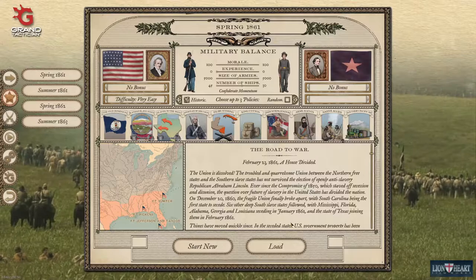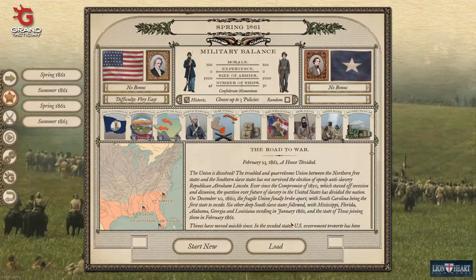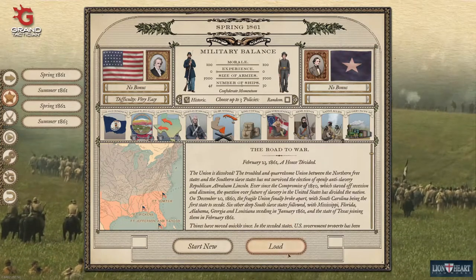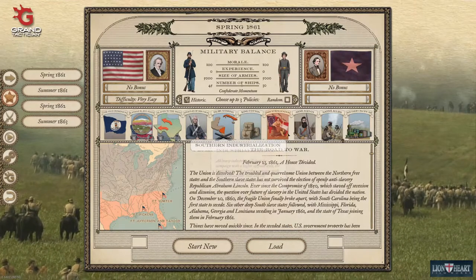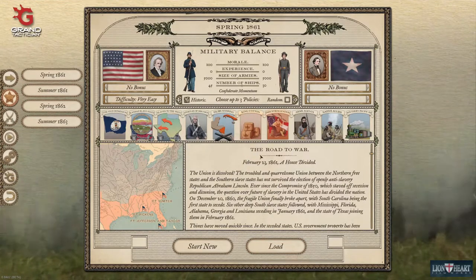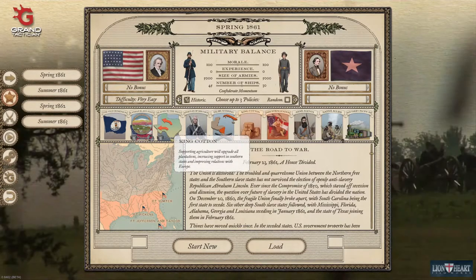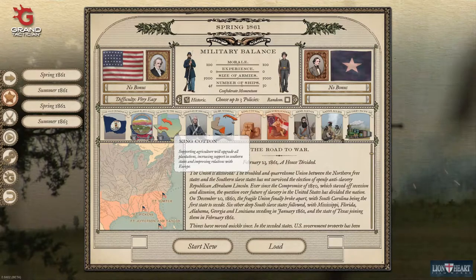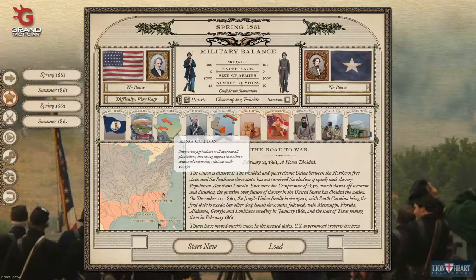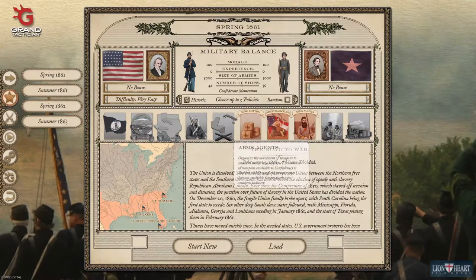Some historically interested people might notice what the original CSA was missing. First thing is industry, so we pick industrialization. They had cotton, so I'm going to pick King Cotton as well. King Cotton is about improving your farms and giving you more support in your state and especially the border states like Missouri and Kentucky — and you want that.